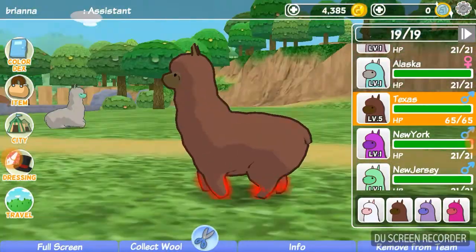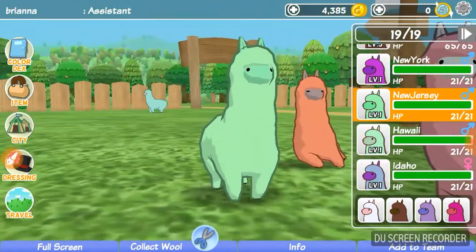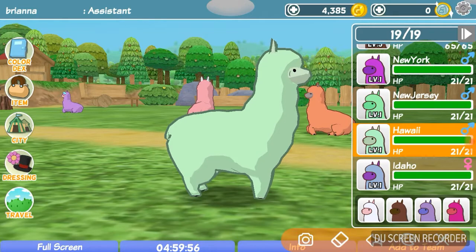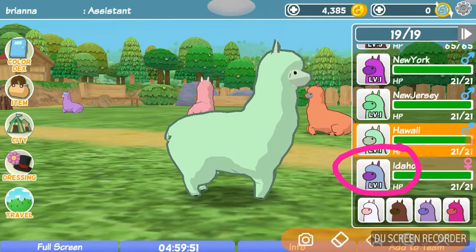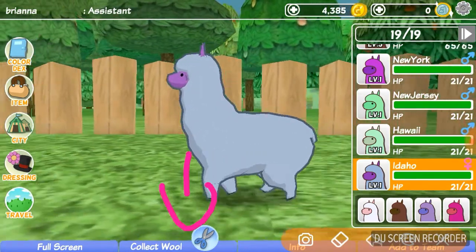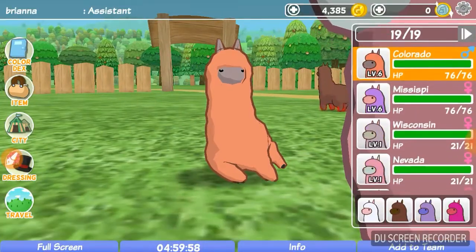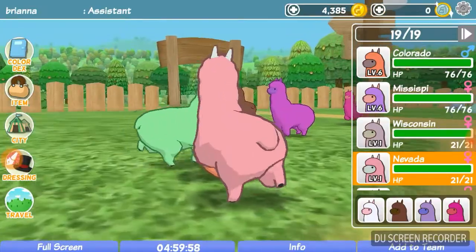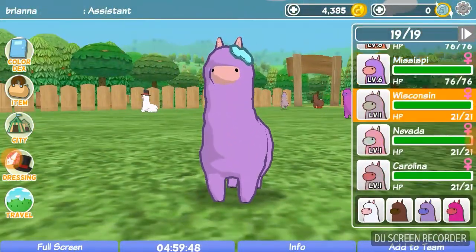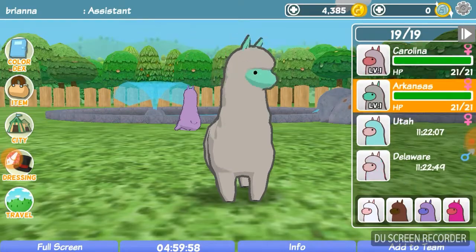Alaska, Texas, New York — New York's fat — New Jersey, Hawaii. So what I'm doing is I click on the alpaca, like I'll click on Idaho. Watch — I click 'collect wool' and then click okay. We went through Idaho, Rhode Island, Colorado, Mississippi, Wisconsin, Nevada, Carolina, and Arkansas.